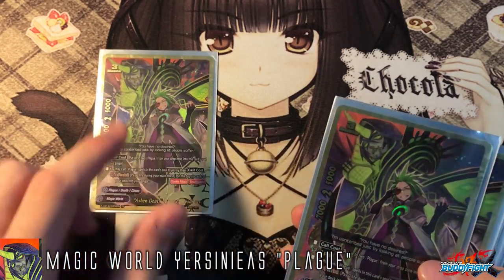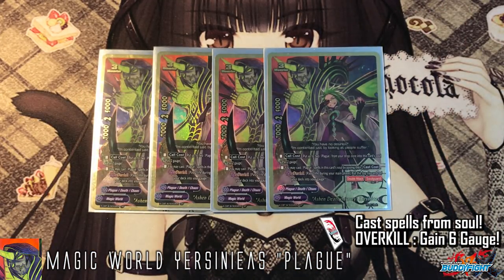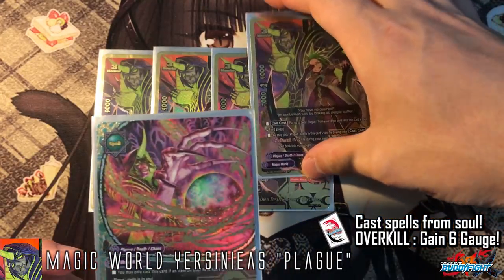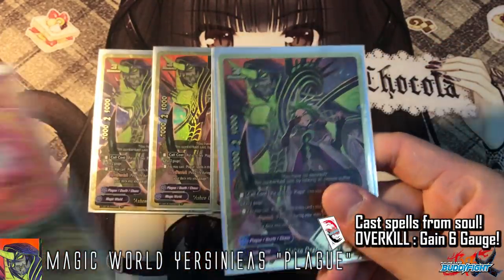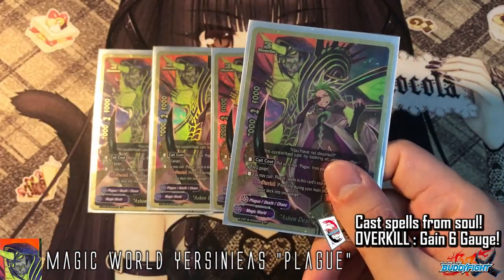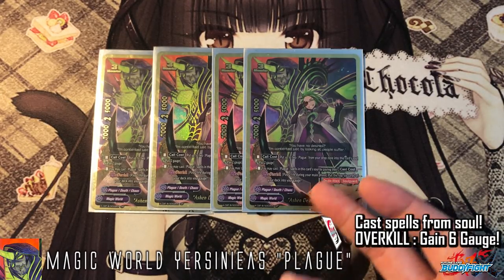For the monsters, we play 4 copies of Ysinius as the buddy monster. His call cost lets you put 2 cards from the drop zone into the soul. Most of the time you want to set up the drop zone to benefit from his soul guard and his amazing ability to cast any plague spell in his soul by paying the cast cost. Do note that any spell cast from his soul must be sent to the drop zone, so you still lose a soul when you cast it. Nonetheless, it's a very powerful card because you can basically abuse spells over and over as long as you call him.